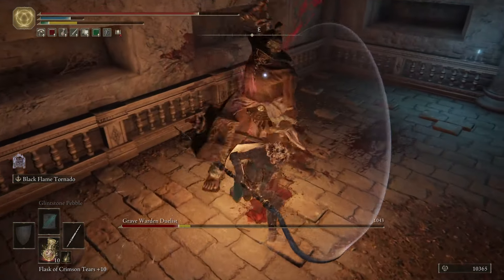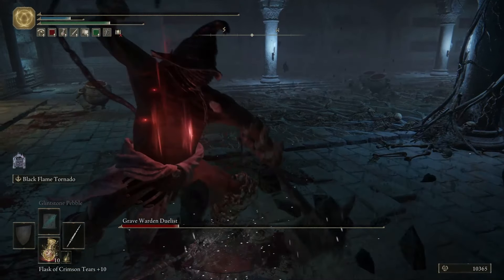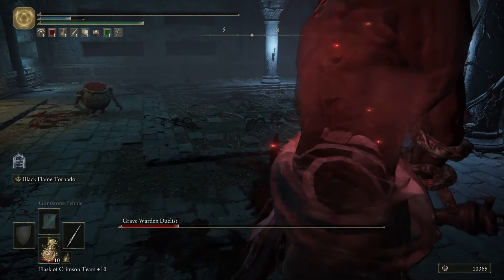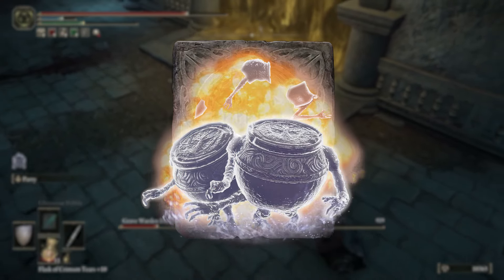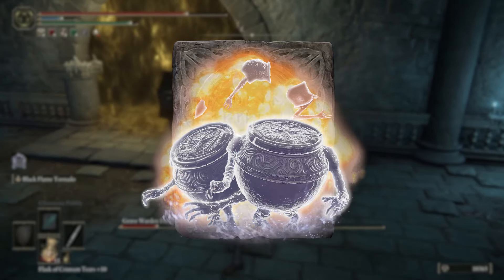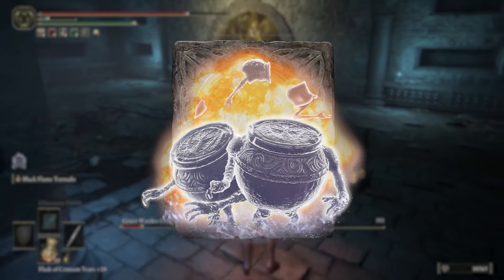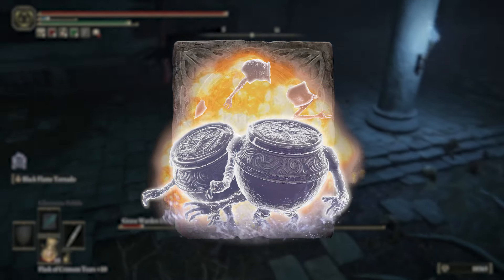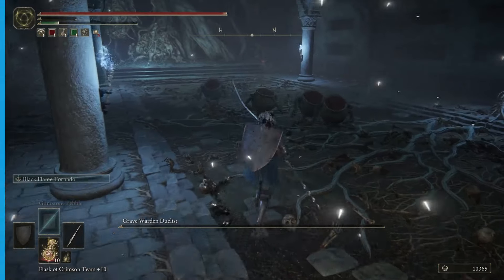I died once to this boss because I was being stubborn and refusing to use my shield — I since learned my mistake. But I don't consider the death due to difficulty, more just me messing around. Defeating this boss gets you the Soul Jars of Fortune ashes. This entire mini dungeon revolved around the living jars, so this ash makes complete sense. I just wish they could actually do something in a fight — they're too slow, low HP, not really worth the effort. The least memorable of the grave warden duelists, methinks.